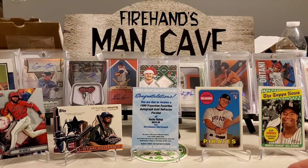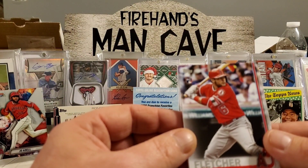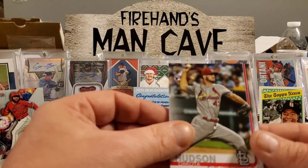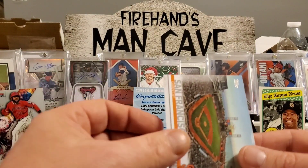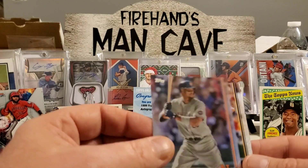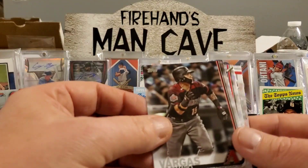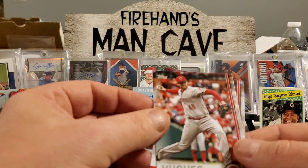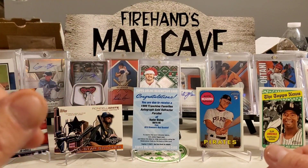Two packs left. 2019 Topps Series 2 — looking for a short print of Vladdy, base cards of Alonso, Tatis, and Eloy. We got David Fletcher rookie — not too bad, had a good season — Dakota Hudson, another nice rookie, Carl Edwards, Kendris Morales, Sean Newcomb, a Keon Broxton foil, a 150th Year Chisholm, a Vargas, Tyler Austin, Bryce Harper, Starlin Castro, Jared Hughes, and Iglesias. Not much going on in that pack.